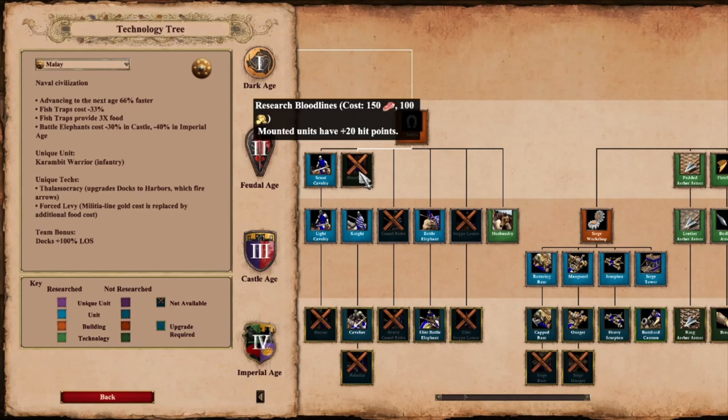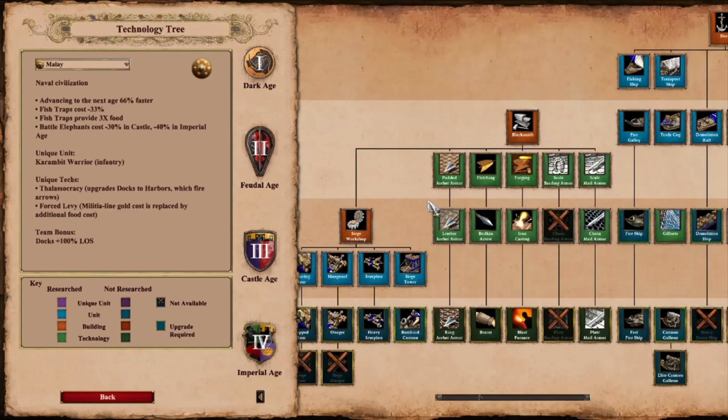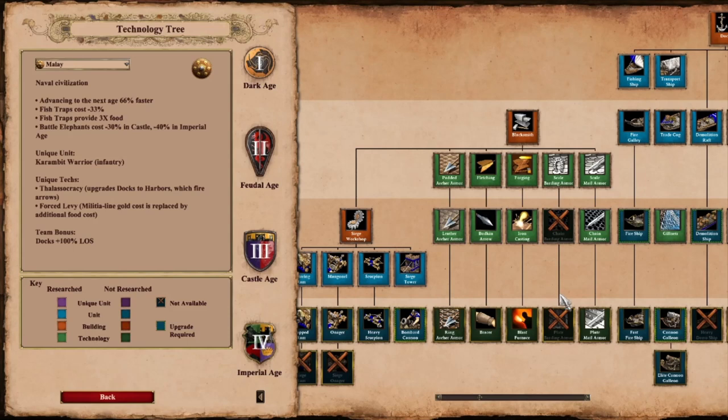No Bloodlines means 20 less hit points for our elephants, and only the first armor upgrade also means that we will be missing 2 melee armor and 3 pierce armor compared to an elephant civ with full blacksmith upgrades. So just because the Malay elephant is cheaper than the Burmese, Khmer, or Vietnamese elephants, does that make them better, or is their lack of upgrades just too much of a defect?